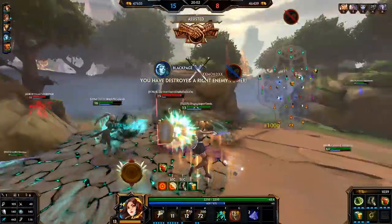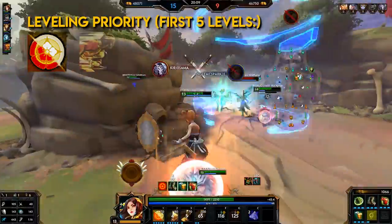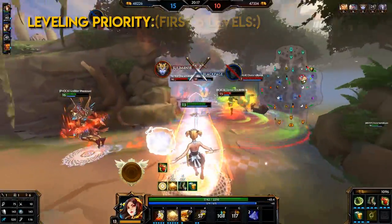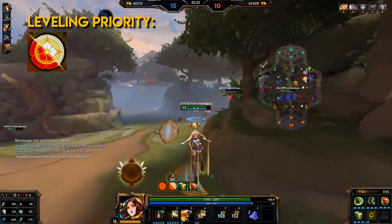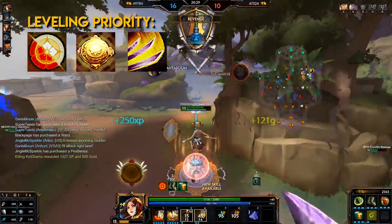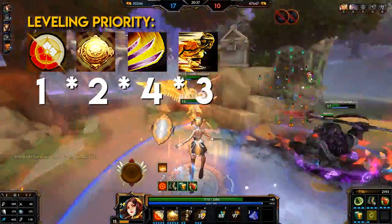Now let's get into the leveling priority for Amaterasu's abilities. For the first five levels: level 1 — her 1; level 2 — her 3; level 3 — her 2; level 4 — her 1; level 5 — her ultimate. For leveling priority: her first ability for increased heal per tick, movement speed and bonus power; her second ability for increased self-damage mitigation, mirror damage and full charge damage; her ultimate for increased damage per strike; her third ability for increased dash damage. So basically: 1, 2, 4, 3.